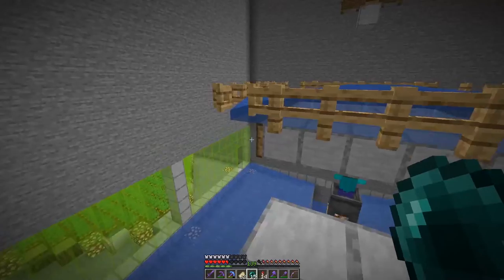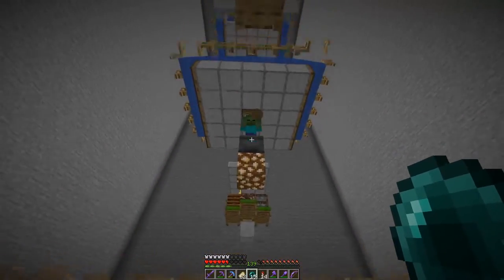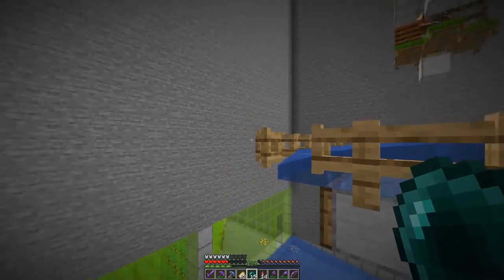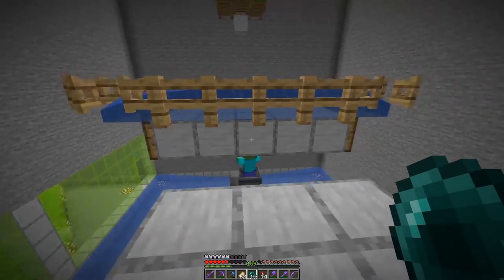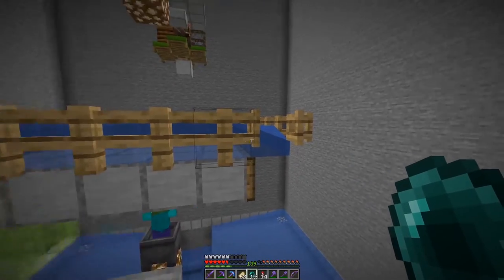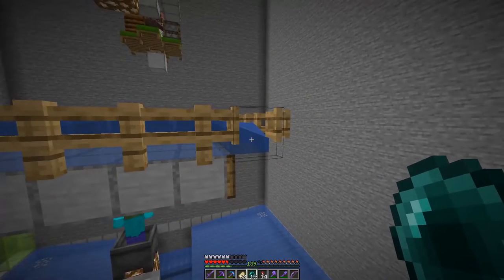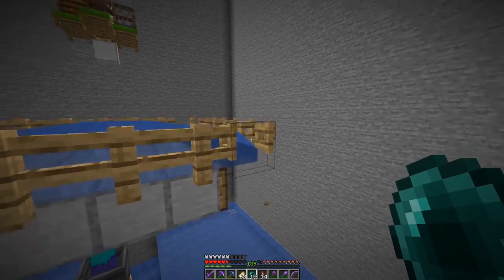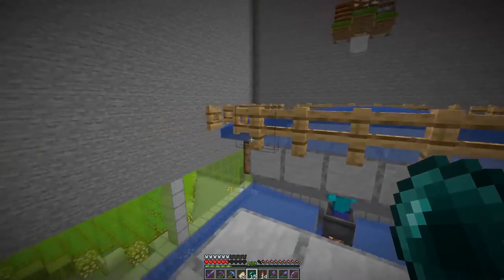Iron golems will typically sit on the edge of the water and want to kill the zombie. However, if you add trapdoors and fence gates slightly one block off — instead of having five blocks and then the fence right where the water is — extend your water, let it flow over, and put fence gates on each corner. You want them on the quarter blocks here and along the edges, all open.